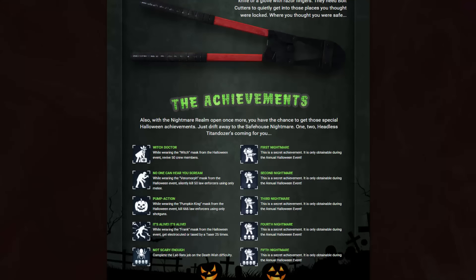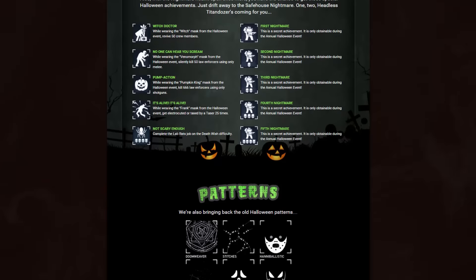We have the achievements. With the Nightmare Realm open once more, you have a chance to get those special Halloween achievements. Just drift away to the safe house nightmare — one, two, Headless Titan Dozers coming for you. Some of these are available all year round, but you do actually have to pick up the masks during this event. And there's another new achievement: the Not Scary Enough. Complete the lab rats job on Death Wish difficulty. I'm going to definitely try and do that and record a video for you guys.